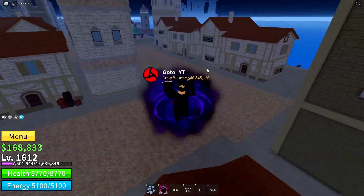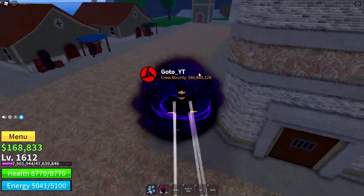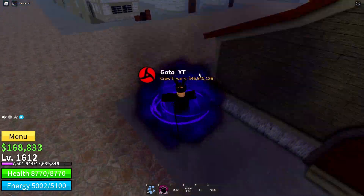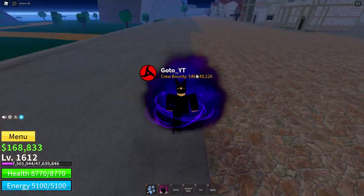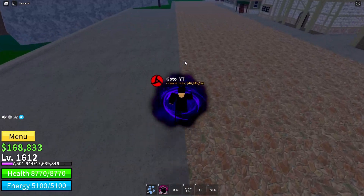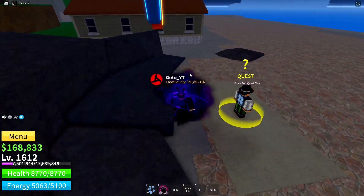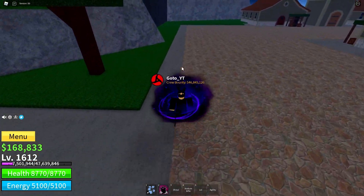The second thing that makes a devil fruit very good is that it should have stun capabilities. By doing a move of a devil fruit, if it stuns your opponent in place for a couple of seconds, then yes, that's a stun devil fruit. These stun devil fruits are very good for PvP and you can do really good combos. Make sure to get a stun-type devil fruit.